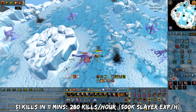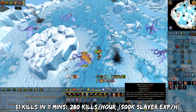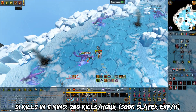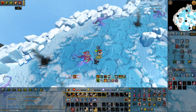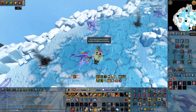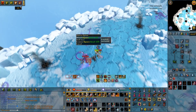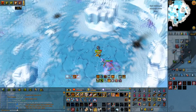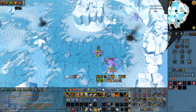I got 51 kills in 11 minutes. That means in an hour you can get 280 kills, which equates to 500k Slayer XP per hour. I find that this task is pretty decent for Slayer XP per hour, and when it comes to drops, the profit per hour is actually pretty good. Also, if you do get a Wyvern Crossbow, it's worth quite some money.